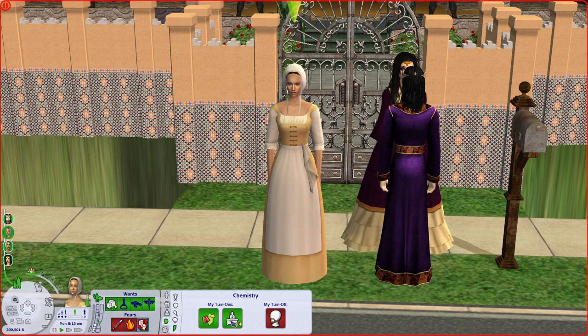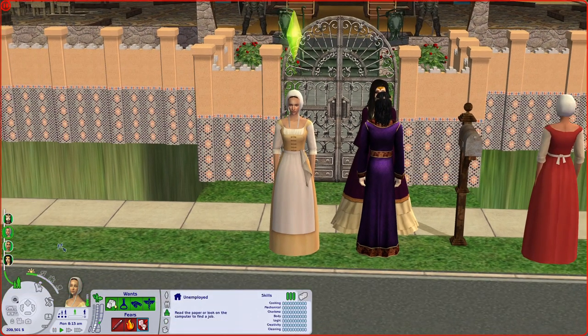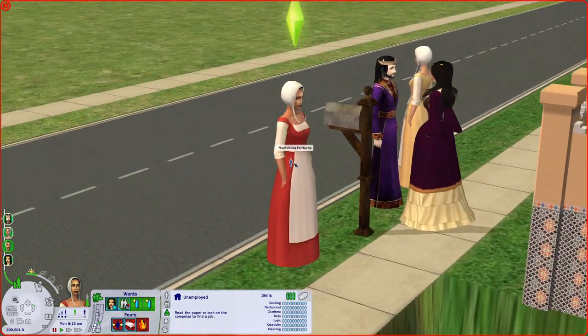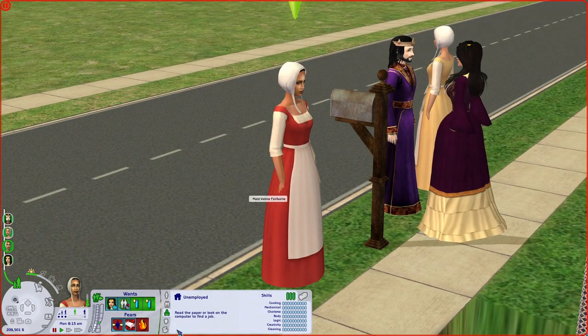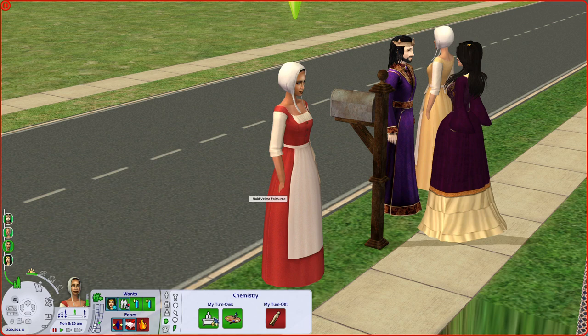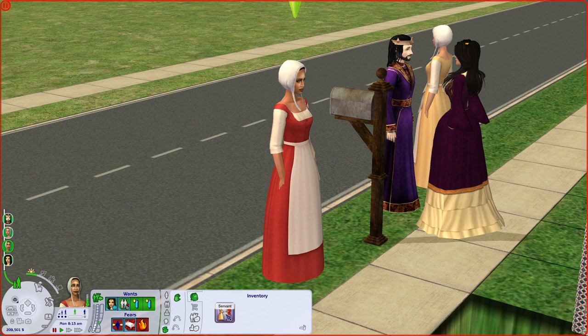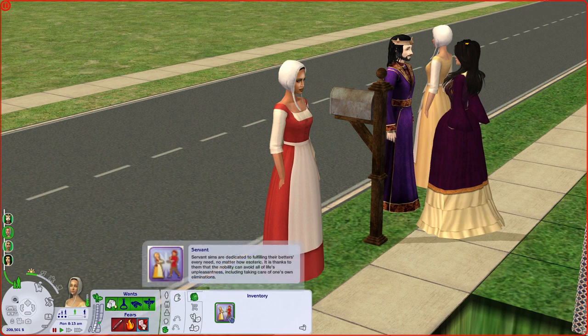She does have the swimwear, hard worker traits, and she just likes facial hair. And this is the other maid, Maid Velma Fairborn. It's pretty much hard worker and creative, and she just likes stinkiness. We're not really going to play with them - I gave them the servant traits for both.